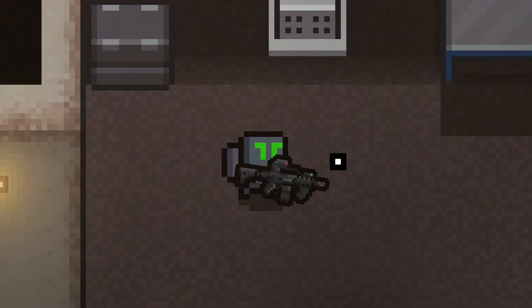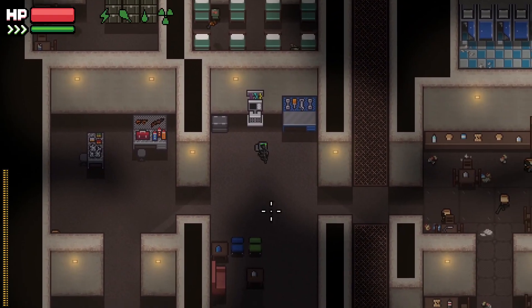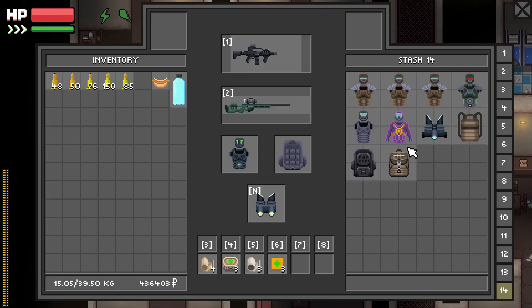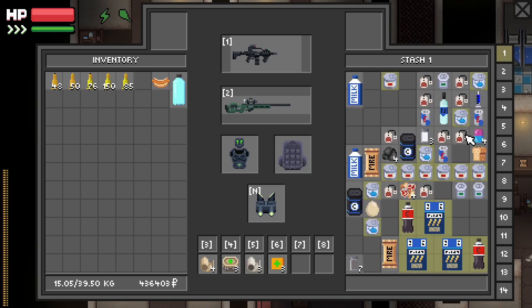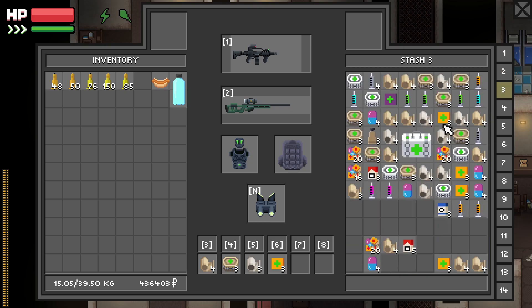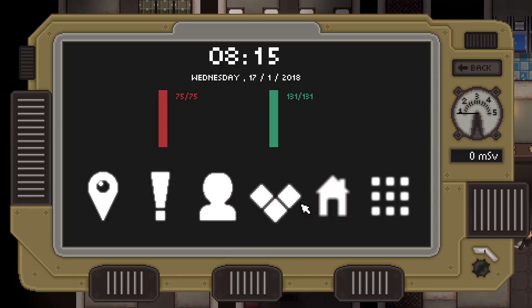Hello, I'm Drawing the Pin and welcome back to Zero Sievert. In the last episode we managed to max out our stash capacity, so I've started sorting things out - armor and bags, food, medical stuff over there. I'll continue to sort that out.